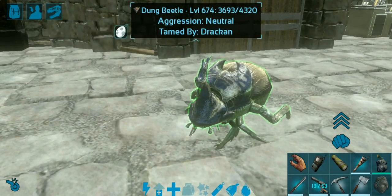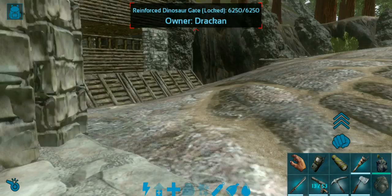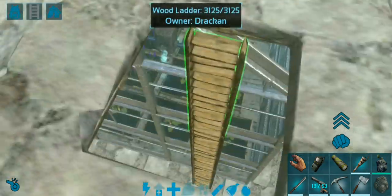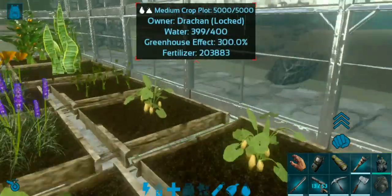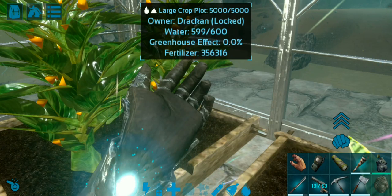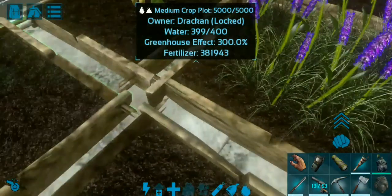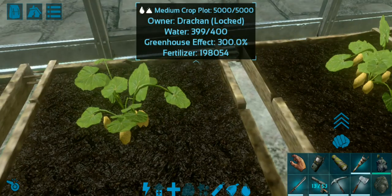The only reason you'd want one of these guys is if you're farming and you need fertilizer. Let me show you my greenhouse — if you have a greenhouse, crops yield much more and much faster. Right down here is my greenhouse, and as you can see there are a lot of items in here and most of them run out fast. The fertilizer is really good — this one has 356,000 fertilizer because I've put lots of fertilizers into this plot.